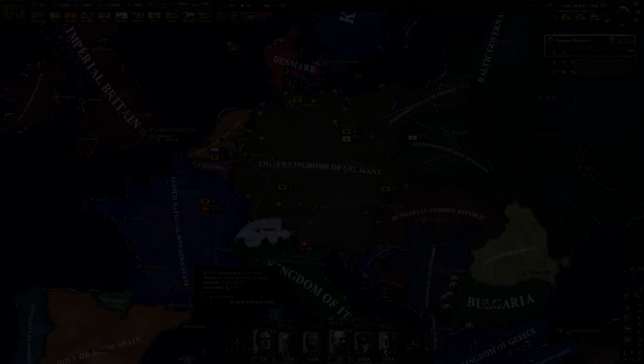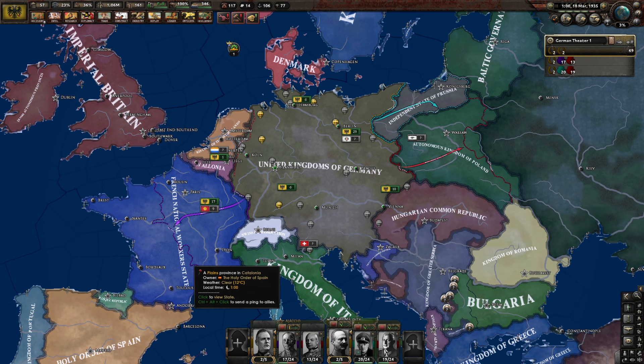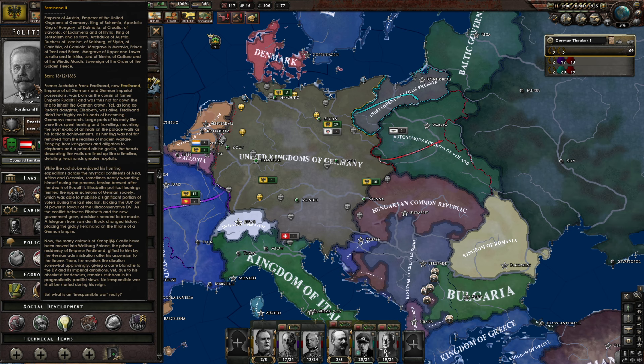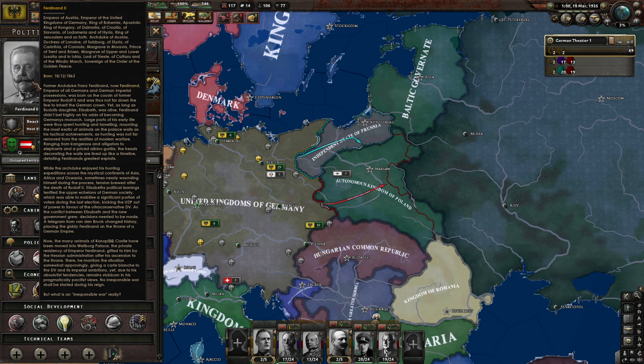Alright lads, welcome back to Hearts of Iron 4 and the Pax Botanica mod as the United Kingdoms of Germany, the DV Party, and Franz Ferdinand II. As myself and Juan Mateo said, he's old. He's so old. Hopefully he doesn't get cybernetics and augmentations and all that. Why did we pick him? He was probably next in line for succession, but damn it, that man is old.